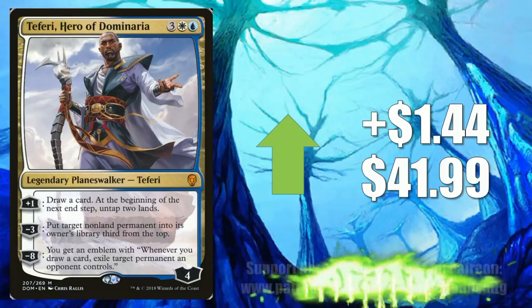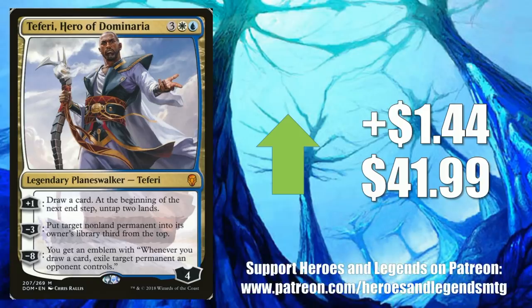Number 3, speaking of control, here's Teferi, Hero of Dominaria, up $1.44 to $41.99. Really going up for the same reason Search for Azcanta went up this weekend — control decks look good, and this still sees Modern play too.